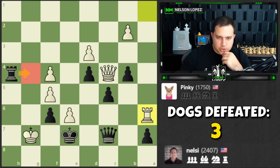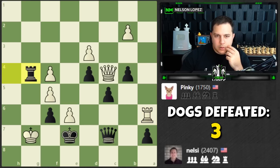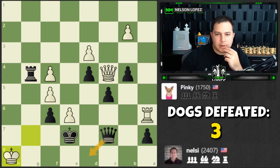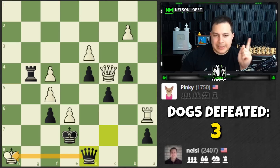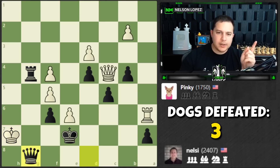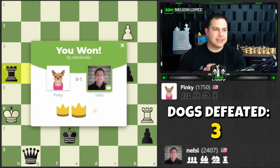I've got to check. King's probably going to go here. That was a mistake — finally! That's the mistake I needed. It allowed me to get the queen over with check, and now we have checkmate. Take that, Pinky!